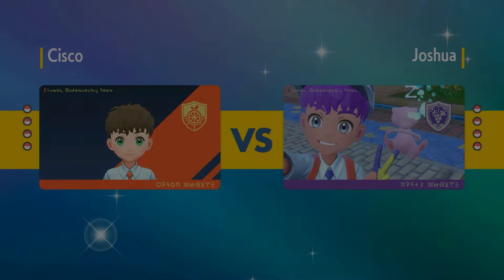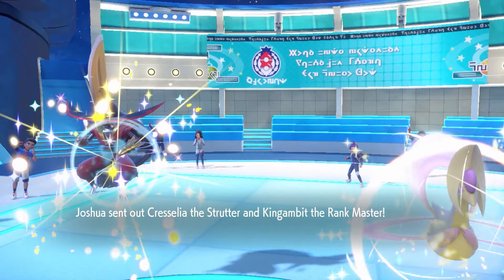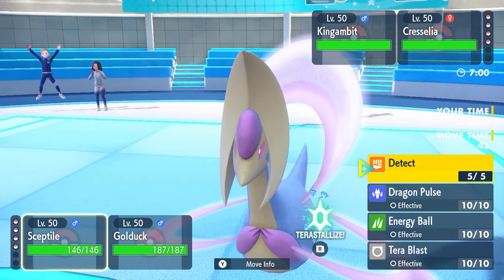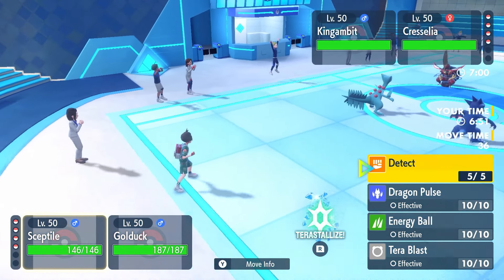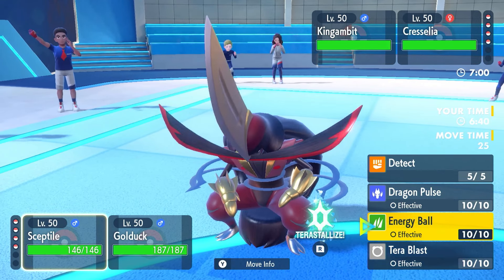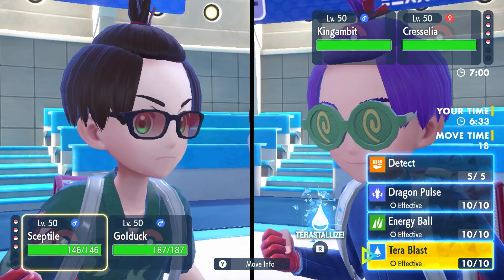What I'm looking to do is pick up a KO with Septile. We won't be able to KO Cressely or Gambit I think. I could Detect and let them get Trick Room up — Energy Ball doesn't pick up the KO at plus one on Cressely, and Gambit's pretty bulky. So I'm just going Detect and Soak — let them get Trick Room up, that's fine. We'll Soak Gambit so we might even force a swap.